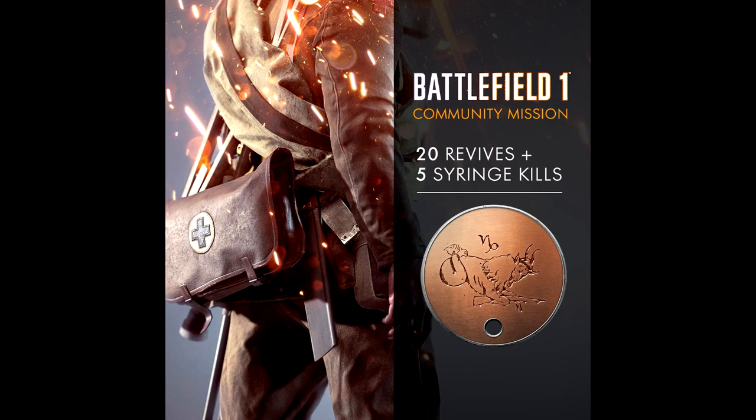Hello and DICE have launched the first community mission for Battlefield 1. This is a Zodiac mission similar to what we had in Battlefield 4, and it's for the Capricorn dog tag. You'll have to be quick to complete it because it's not a long mission — it starts 9am Pacific time on January the 18th and runs until 9am Pacific time on January the 23rd. The dog tags will be awarded when the mission is finished.